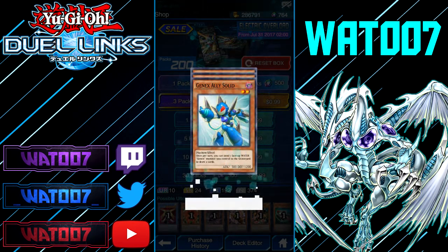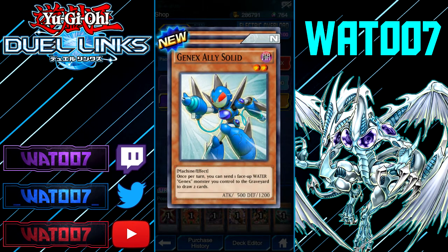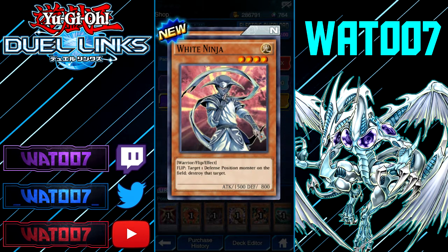First of all, we got Jannick Ally Solid — it's a Machine. Once per turn, you can send one face-up Water Jannick monster you control to the graveyard and draw two cards. White Ninja, Level 4 Warrior with the effect — Flip: target one face-down defense position card on the field and destroy it. That's pretty good.